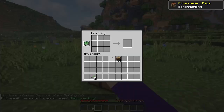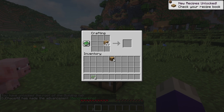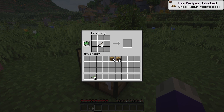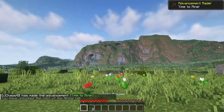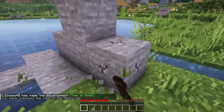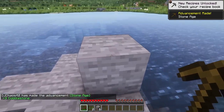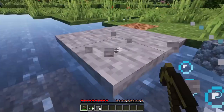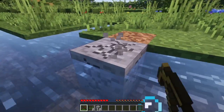Here we go — first crafting table. Let's make a couple of tools. Really the only wooden tool that we need, especially with all of this stone around here, is our pickaxe. We grab this and the advancement pack gave us a little bit extra, but we have already got enough stone to make a stone pickaxe. The wood age really didn't last that long.